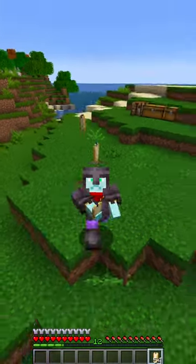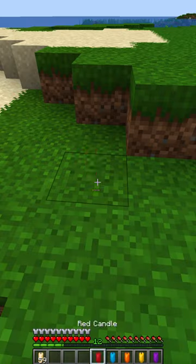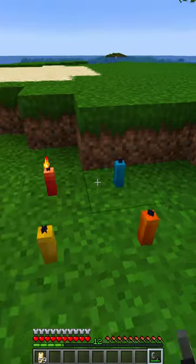And once you have these beautiful candles, don't stop there. Get some dyes and make candles of your favorite color. Now you can place them down one by one and of course use flint and steel to light them.